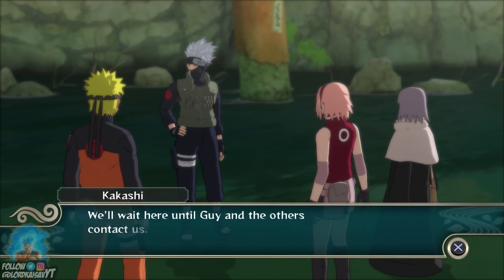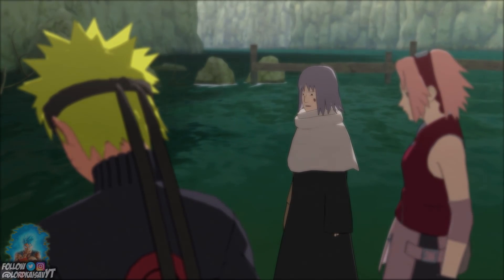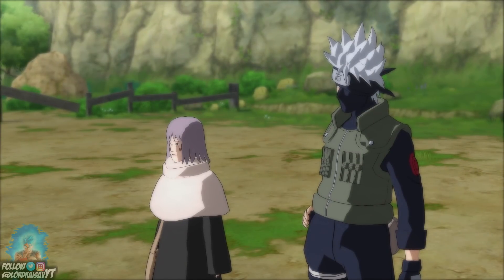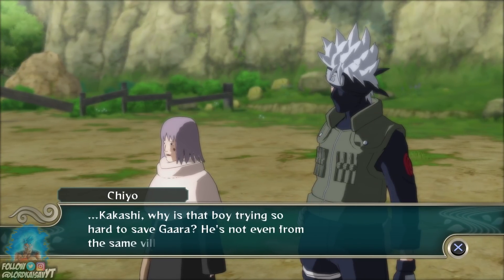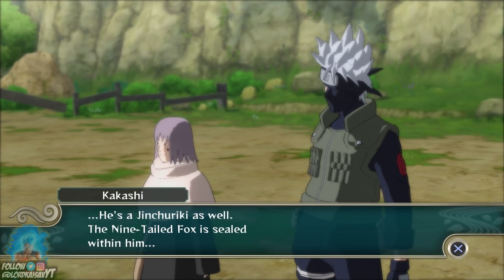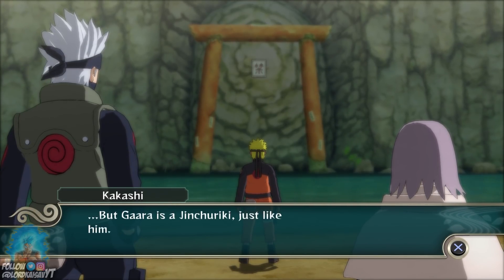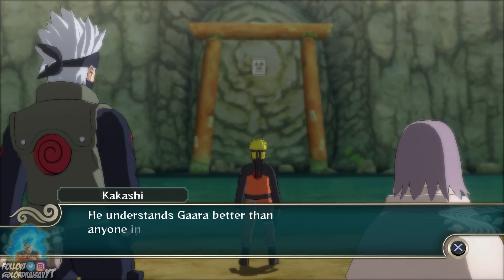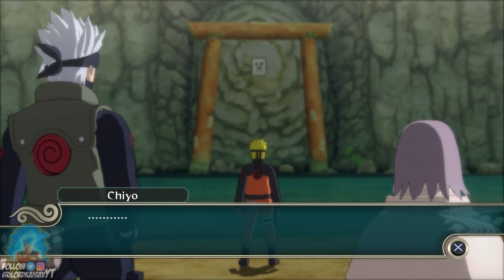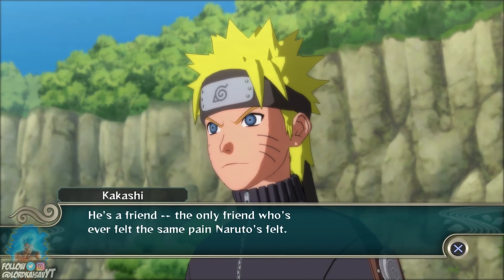Who knows, I might split up actually. "Kakashi, why is that boy trying so hard to save Gaara? He's not even from the same village." "He's a Jinchuriki as well. The nine-tailed fox is sealed within him. Naruto probably doesn't have any special feelings for the hidden sand village, but Gaara is a Jinchuriki just like him. He understands Gaara better than anyone in the hidden sand ever could, because no village has pity for Jinchuriki. That's why he feels this desperate need to save Gaara. He's a friend — the only friend who's ever felt the same pain Naruto's felt."